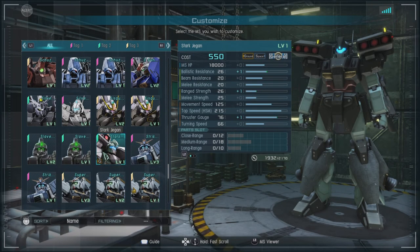It's a 550 cost, ground and space capable general, with a ballistic resistance of 25, a beam resistance of 20, a melee resistance of 20, a range strength of 25, a melee strength of 25, a movement speed of 125, and a thrust gauge of 75. Pretty good all-arounder stats.